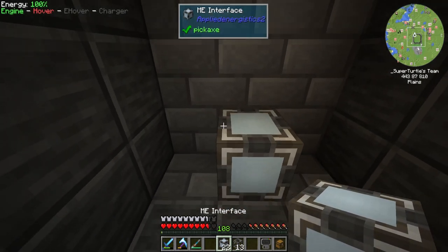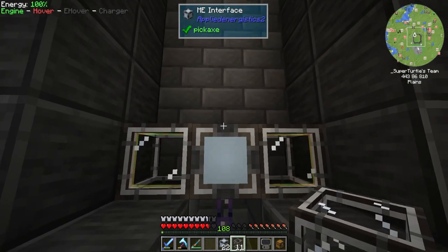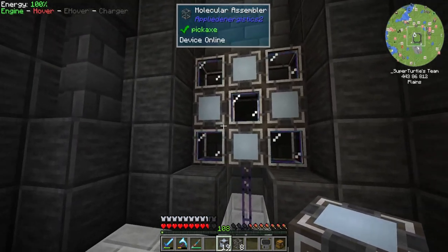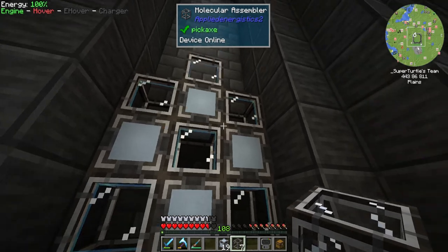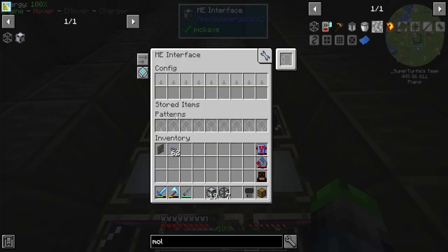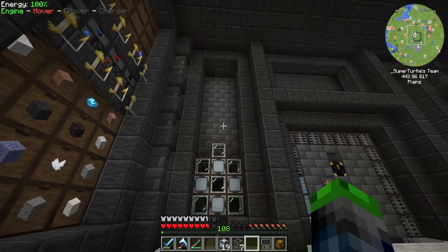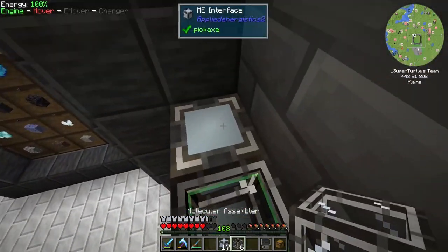We're going to have an ME interface here — this is online because it's connected down below. Then we're going to have a molecular assembler here, here, here, here, and here, alternating back and forth. The cool thing especially with this center ME interface is that when it has a recipe, it will have four molecular assemblers to use simultaneously. So all we have to do is put our 1K drive recipe into the ME interface and it will craft four at a time. This one will have three, this one only two, but for most recipes you'll use more than just one assembler.